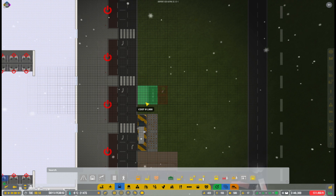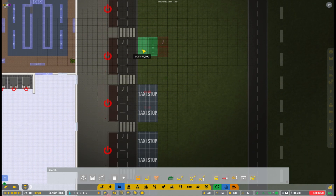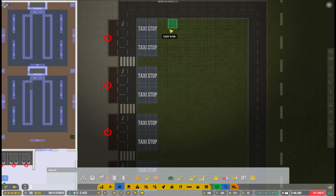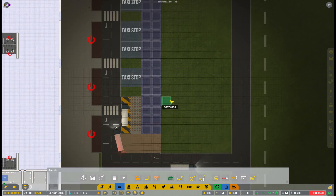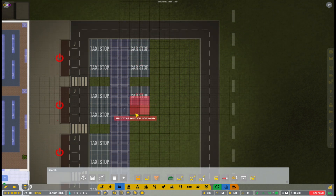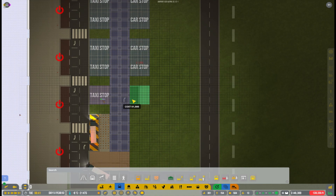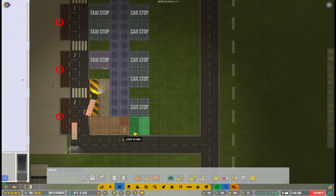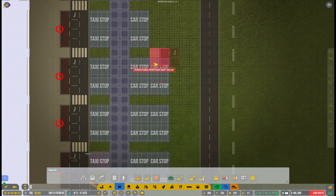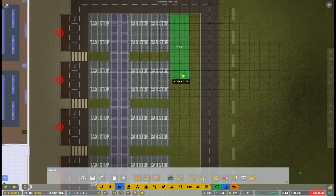One of the things I want to work on is the front of the terminal where passengers arrive. I don't know if it's a new feature, but last time I discovered there were taxi stops — something I don't think I've seen in the game beforehand. Anyway, we will add a bunch of those, so we already have bus stops and now also taxi stops and car stops, so there should definitely not be any problems for passengers arriving at the terminal.